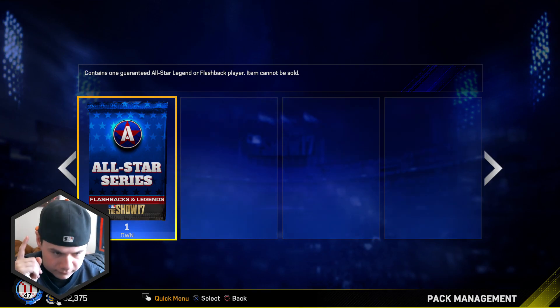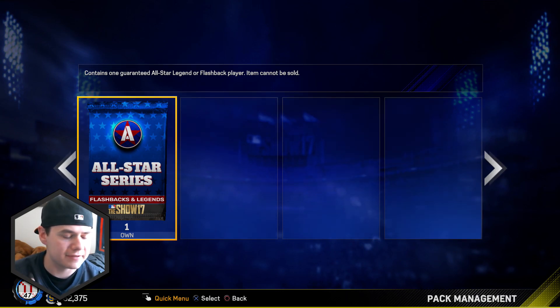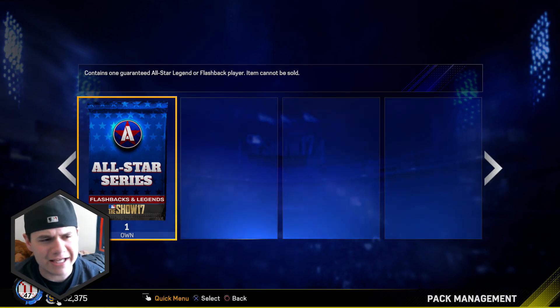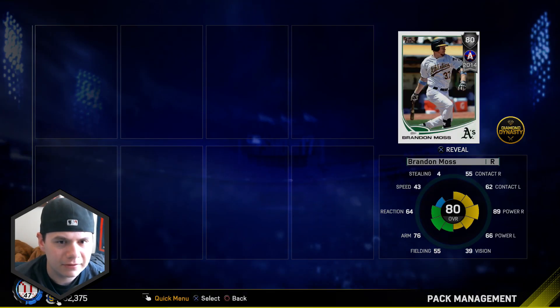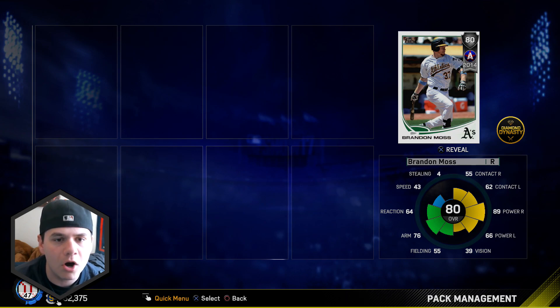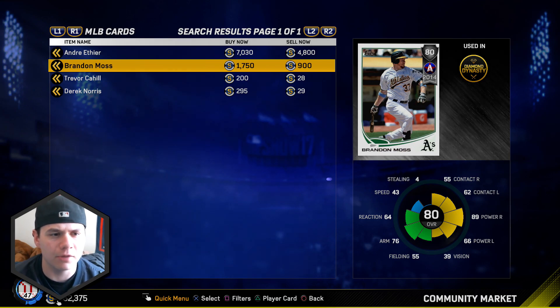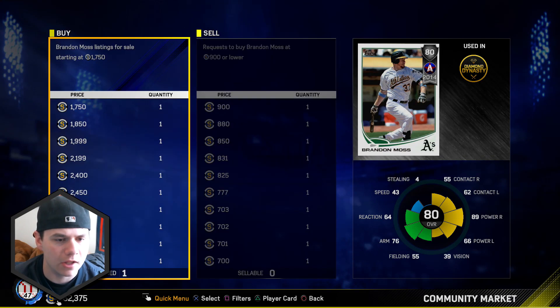Another Silver - 84 Wilson Ramos. Now we have this All-Star Series pack. I've seen you guys tweet me a lot of Diamond pulls out of this - I've seen the Carlos Ruiz, I've seen Adam Jones, I've seen Tony Perez. Come on, please give me that luck. And... Brandon Moss. Come on man. I don't even know if that pack was sellable - I only get $17.50 from him and I can't even sell him, so that pack must be non-sellable.